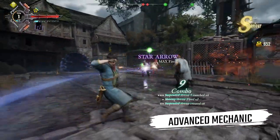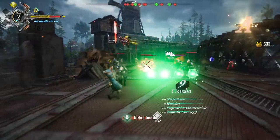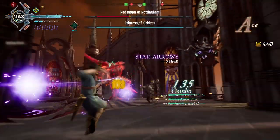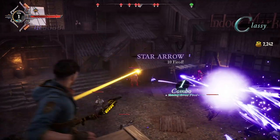Robin's advanced mechanic is a combination of what we call star arrows and shining arrows. By doing specific actions, Robin makes star arrows spawn on the field that will home in on any target that is hit by a mighty shining arrow, which deals extensive damage.